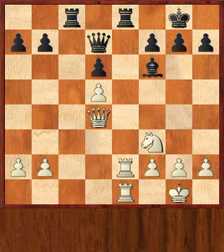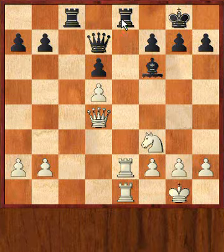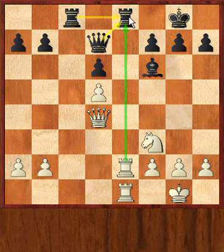White would very much like to crash through on the e8 square, but for now the rook on e8 has enough protection from both rook and queen. Can you see how Adams undermined this defense and eventually won the game? If you like, pause the video for your first idea. I will count to five and then we will see the combination unfold.